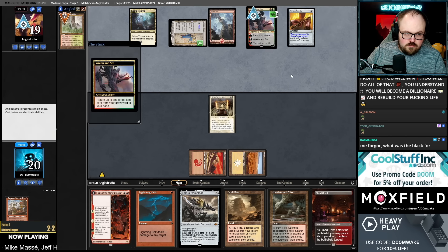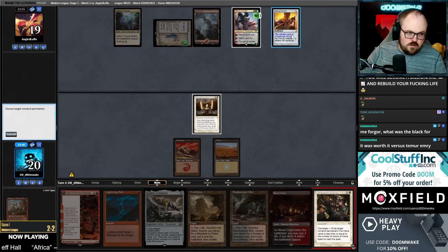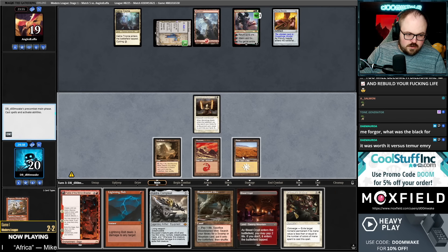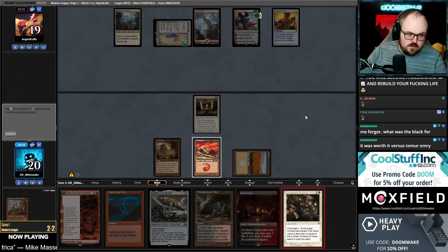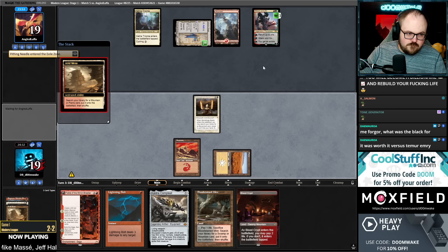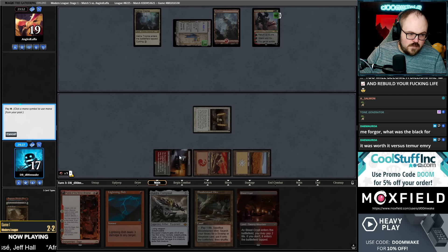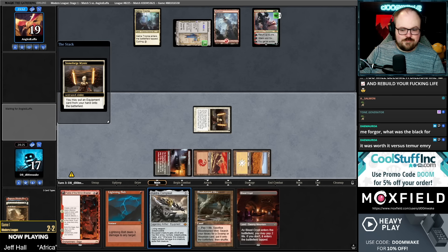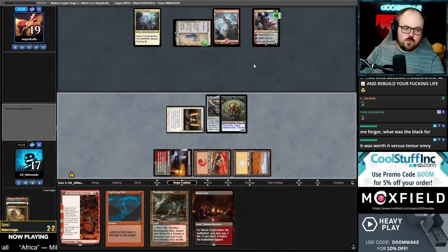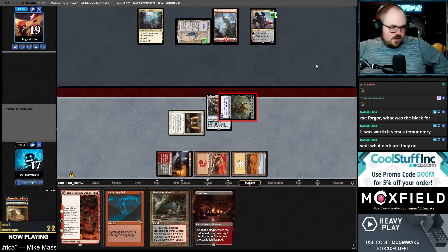It's kind of rude. Oh I like that. I don't know if they play Spell Pierce — I'll play around it. They didn't have Spell Pierce. I need white mana. Yeah, the Blood Crypt was worth it against the Emery deck. Looks like they're playing Temur Saga — so like Jund but maybe with blue instead of black for Tamiyo.